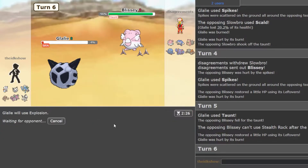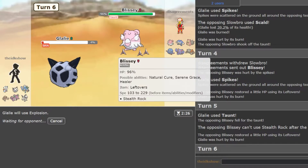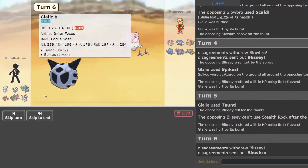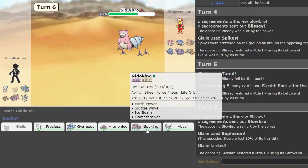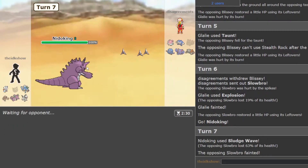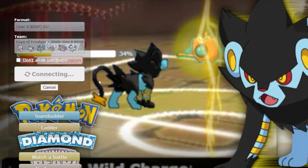I'm going to Explode now. I don't think it'll do too much, but it'll do something — more than Ice Shard would against this. And now I think Nidoking might kill this with Sludge Wave. Nice. Okay, nice game.